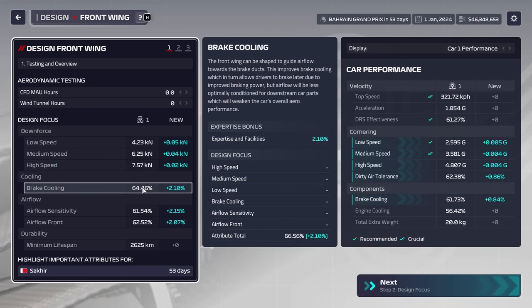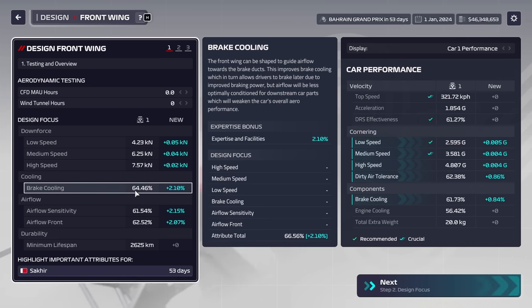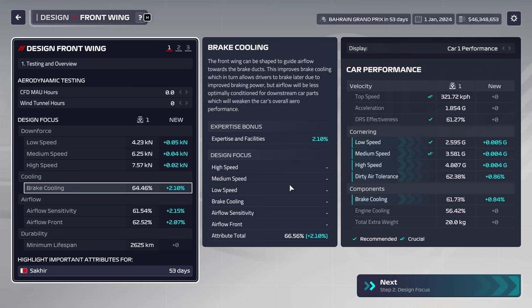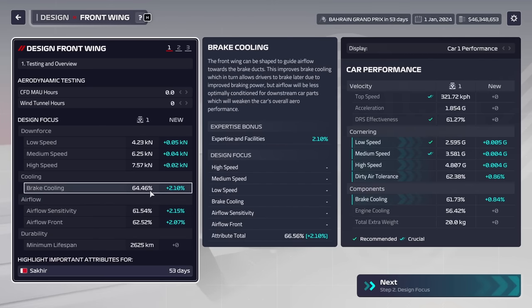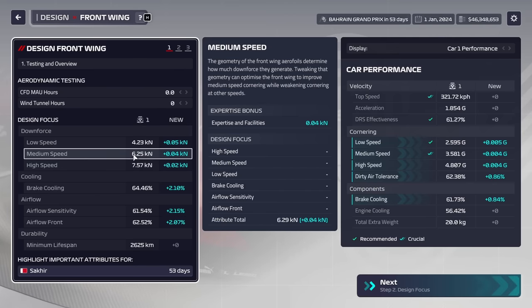Expertise is basically this number right here that represents just how well your engineers understand a certain aspect of the part — the brake cooling for the front wing, the airflow sensitivity, the airflow front. Your expertise then allows you to build parts that perform better the higher it is. This is a completely fresh season 2, so every single part on the car is balanced and this number isn't that far off our current expertise. Building boosts and staff will boost your expertise a little bit, so our actual expertise is lower than this number represented here.